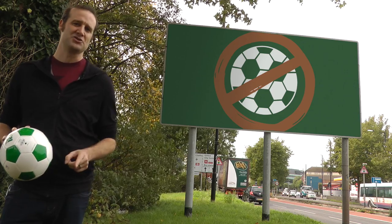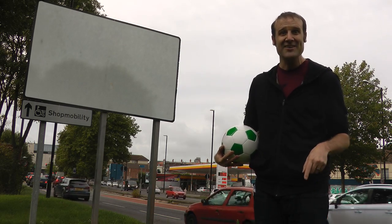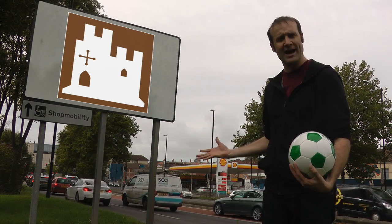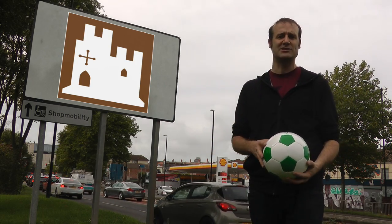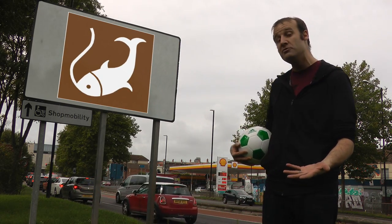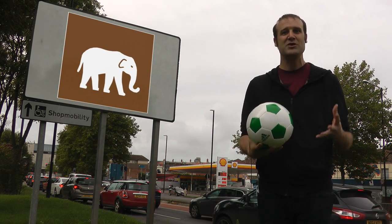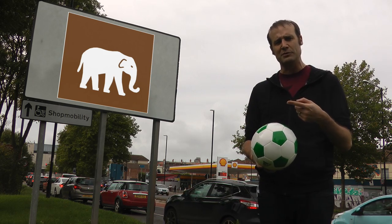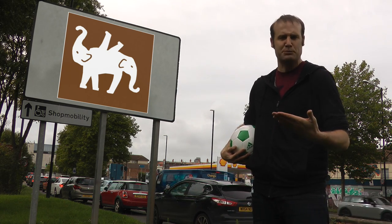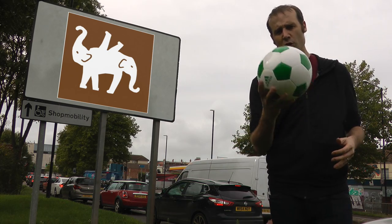The street signs are geometrically impossible. All the other street signs get to match the reality we live in. If you want to go see a castle you follow signs which look like an actual castle — that could exist in our reality, it's not some Escher nightmare. If you go fishing, you follow signs that have an actual fish on them, not some Lovecraftian monster from beyond our perception. And when you go to the zoo you get a picture of an elephant — an actual elephant. Everything else looks like what it is. Why don't the footballs?